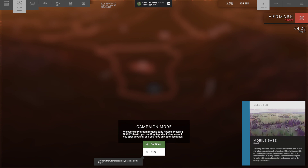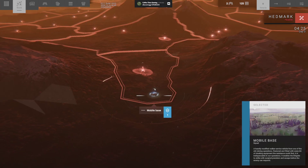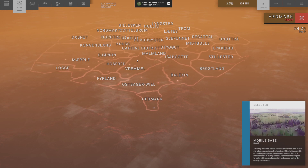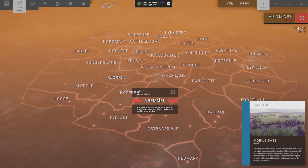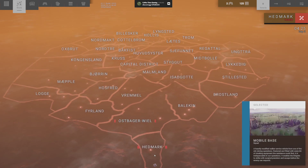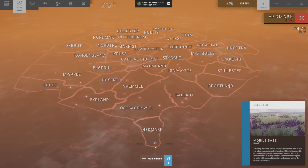We're going to skip the tutorials because the tutorials are boring. Here we are at our mobile base. This is the world map — every area is occupied, and our whole goal is to liberate everything from the invaded force. We're starting with a really small squad and mobile base, trying to move upwards.